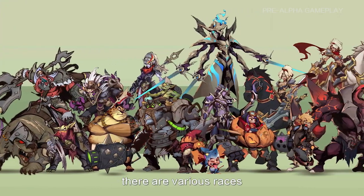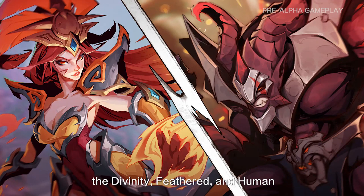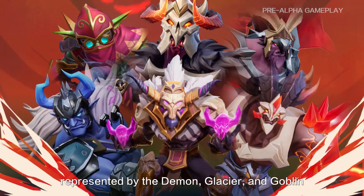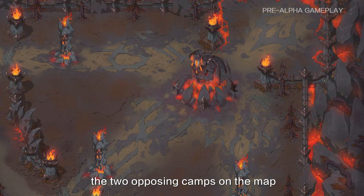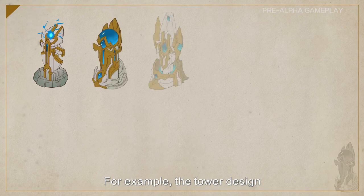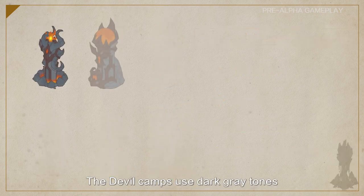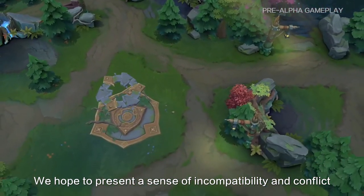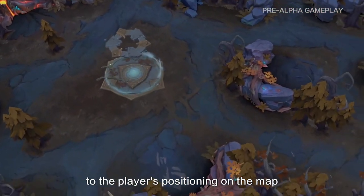In the world of AutoChase, there are various races divided into two camps: the Secret Alliance, represented by the Divinity, Feathered, and Human, and the Demonic Legion, represented by the Demon, Glacier, and Goblin. Our concept artists used two distinct graphic and color designs to showcase the two opposing camps. For example, in the tower design, the Divine camp uses wide-scale planned totems to create an atmosphere of order, while the Demonic camp uses dark gray tones with flames and sharp graphic elements to highlight rebellion. The visual design also aims to bring clarity to the player's positioning on the map.